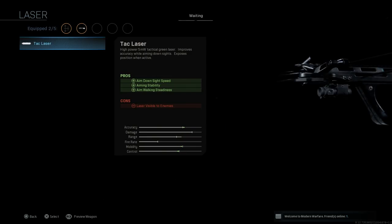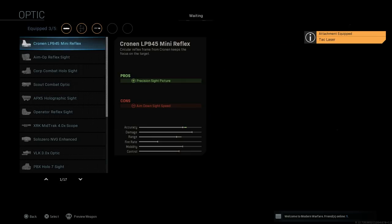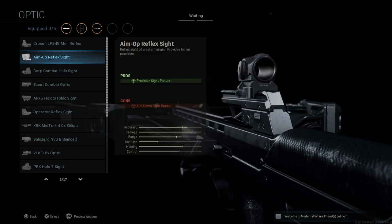For the tac laser, I'm running it just to fill a slot and maintain the cosmetic look of the Barnett Headhunter. The tac laser gives you ADS speed, aiming stability, and aim walking steadiness as pros. The con is that the laser is visible to enemies when you're ADS-ing, so just keep that in mind.